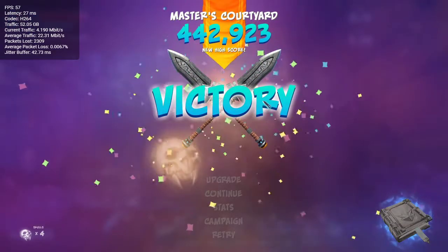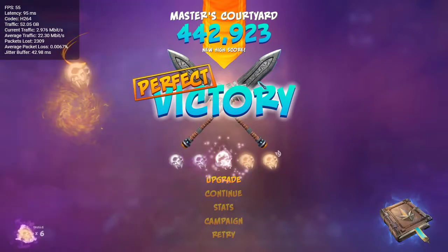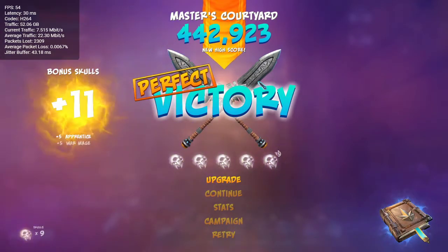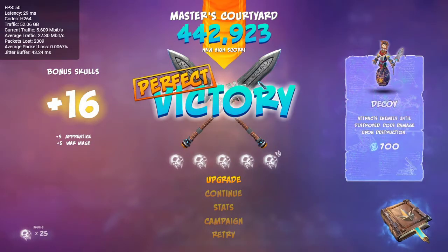So that one's pretty easy — Master Courtyard. The very first wave can be a bit of a challenge if you don't have enough money, or if you don't sell everything right away to funnel everything over to the gate. That can be a bit of an issue, but other than that it's fairly easy. What do we got next? I can't remember.